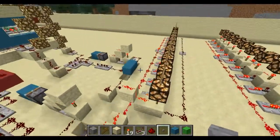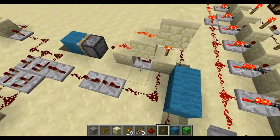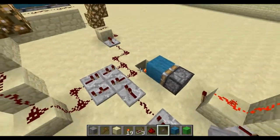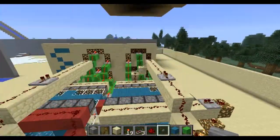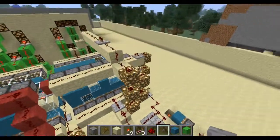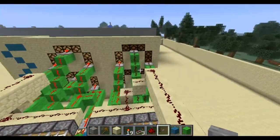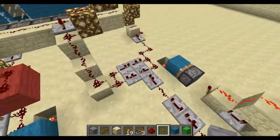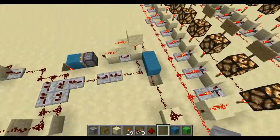Over here we have the same kind of setup — the same thing with the whole clock, the block getting pushed over, the torch to start the clock. Right here this is just a seven-tick delay because we never want the tens digit to have more than one added to it. You're never going to add more than three, so there's no way you could go from nine to something in the twenties — the tens digit is always only going to go up by one. So this is just a seven-tick delay to stop the clock after one cycle.